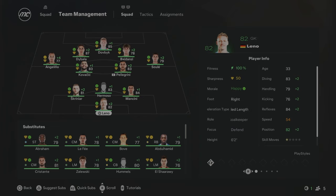This will be your team for Season 2 with Skriniar and Kovacic coming in. Leno's still in goal, Mancini at the back, Pellegrini in midfield, Dybala still here, and Dovbyk still up top scoring all the goals. I've decided to put El Shaarawy on the left and bring Baldanzi in at centre-attacking mid — he was on the bench last season. Two new additions in Kovacic and Skriniar are really going to help us. I'm really happy with this squad.